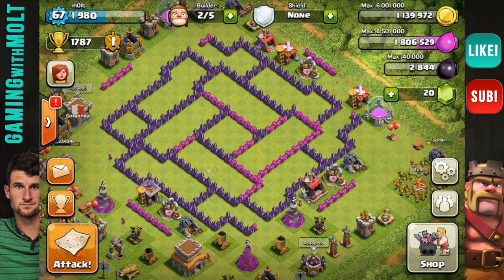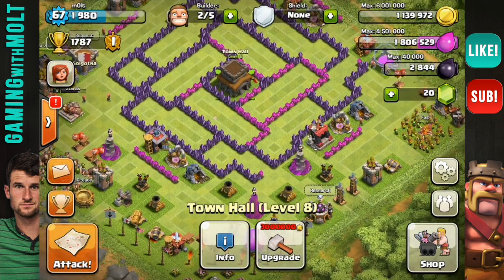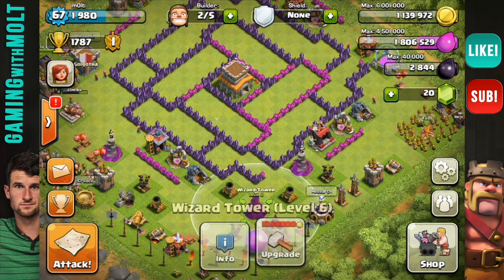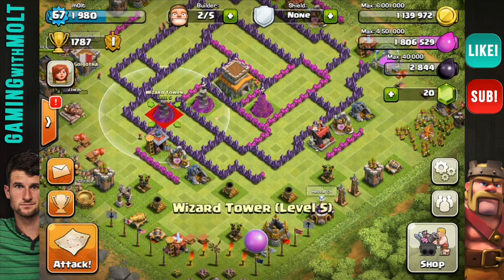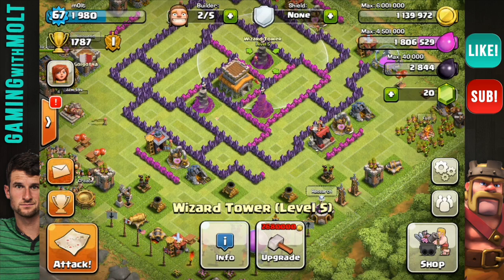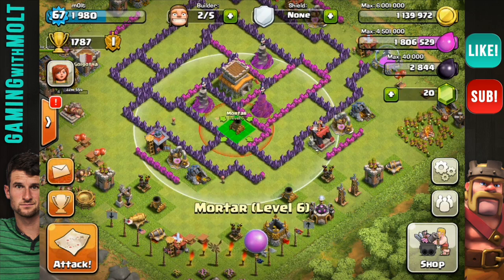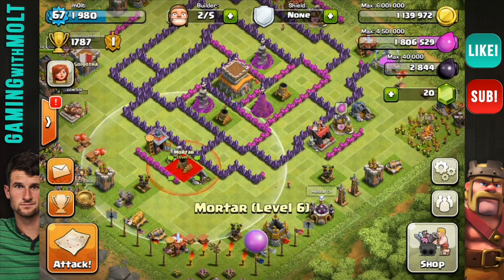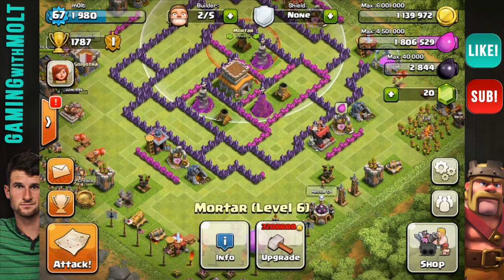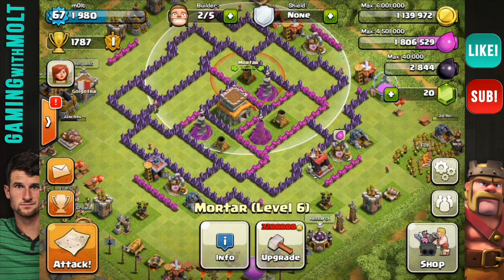This is my Hurricane base design. It is a trophy base, so that means we are going to put our town hall right there in the middle, and we're going to bring our most important defensive defense — the wizard tower — right there in the middle as well. Next, we're grabbing our mortars. All of these are in a triangulated position around the base and around the town hall, which is what we're trying to protect.